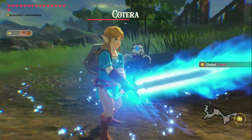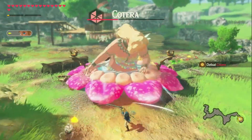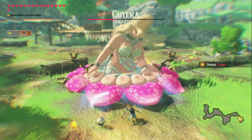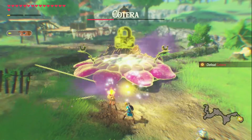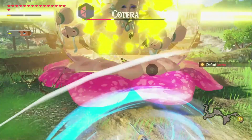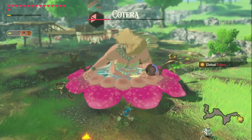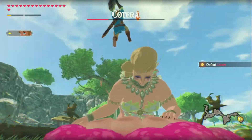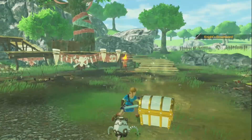Now let's just do another spin. We got her below half health. Do I still have a rod? I don't have a rod. Stasis. There we go, stunned her. We can just weak point smash her. And she's defeated — Katerra's been defeated and I leveled up and I get a Knight's Broadsword. Wonderful.